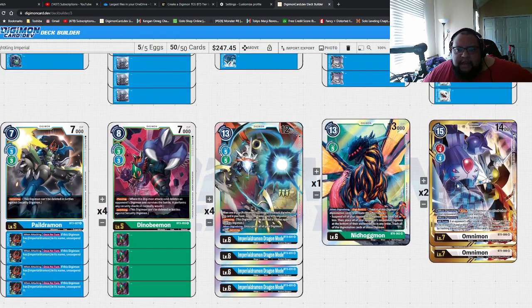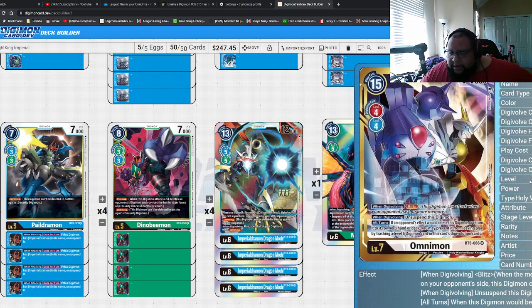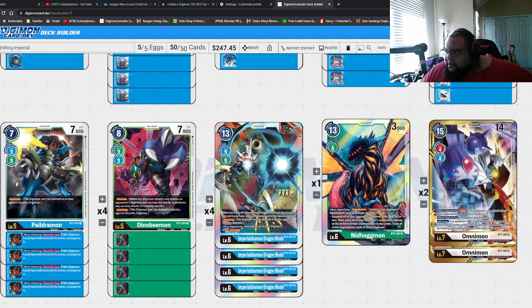Blitz Omnimon allows for a four-attack play where you can go Piojomon swing, get two swings out of Imperial Dramon Dragon Mode, and then a fourth swing out of Blitz Omnimon — it's just pretty clean. He also has the ability where if an effect would destroy him, you can detach a level six to prevent the destruction or sending him back or just removing him from the board in general. Pretty good overall.